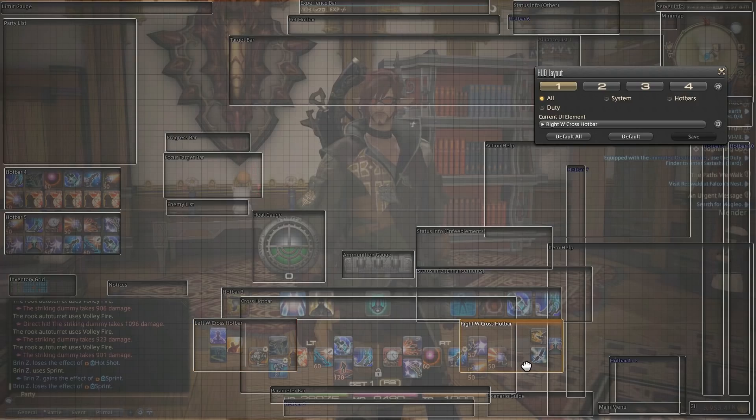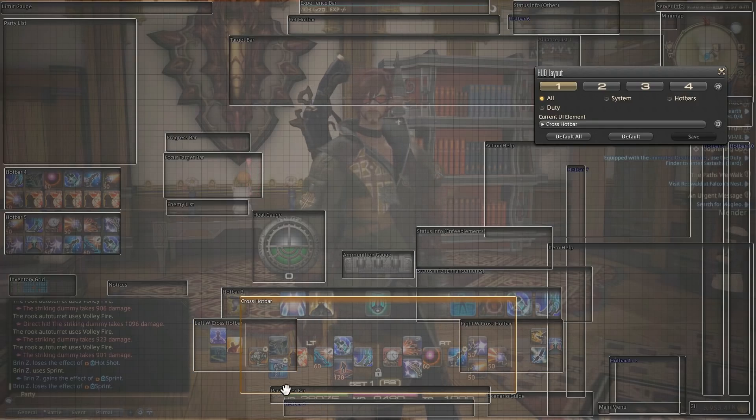I have my left W cross hotbar and my right W cross hotbar, my main cross hotbar, and then parameters and Hotbar 2, etc. I usually spend a lot of time focusing in on the area I'm circling on screen right now, and that's really important. However you lay it out and make it your own, that's great.